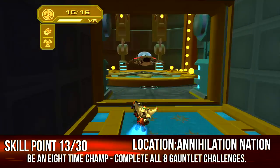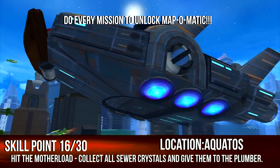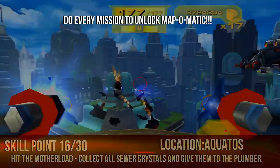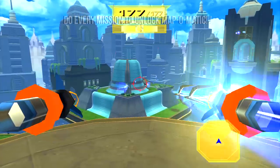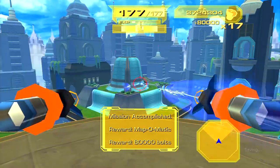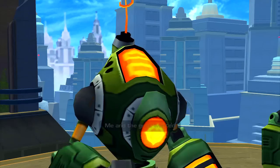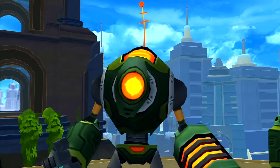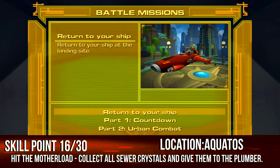Read the description per match and you'll see which one's a gauntlet challenge. Now head to Aquatos, but before that make sure you go to Metropolis and do every challenge in that area — helping out the rangers all the way to the last one. You're going to get the map-o-matic from a cutscene there. The rangers chip in and give it to you as thanks for saving them.